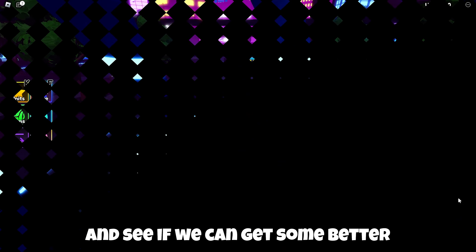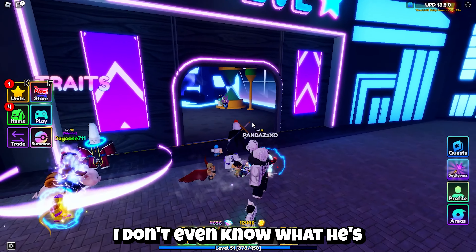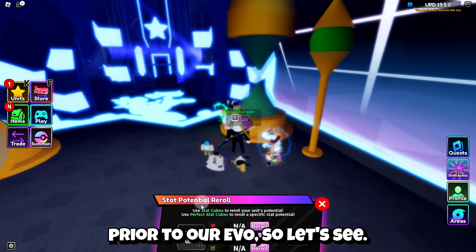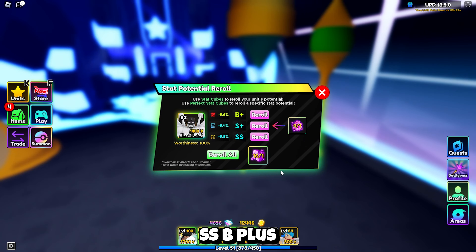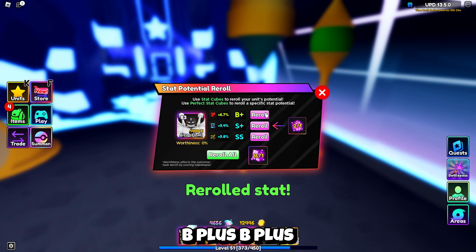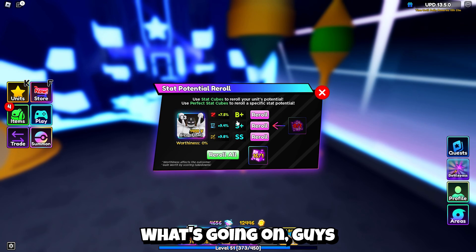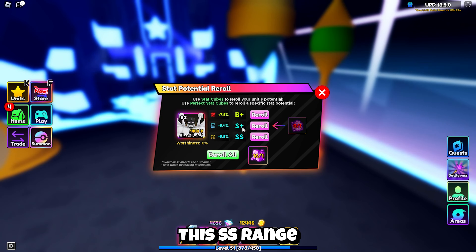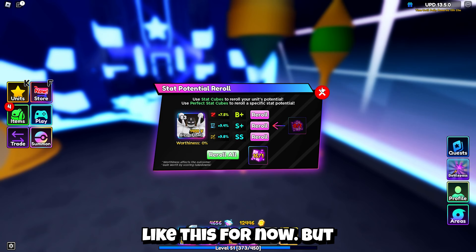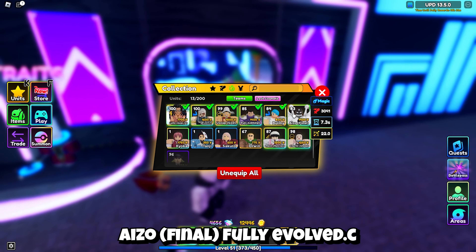We get some stat cubes. Let's go ahead and see if we can get some better stat traits as well. I don't even know what he's going to be at here. I already know he had some SS stats prior to our evo. So let's see — SS, B+, B+, B+, B+, B+. Man, that's crazy. I don't want to do a reroll all because I want to keep this SS range. And an S plus for SPA. So I'm going to leave him like this for now.